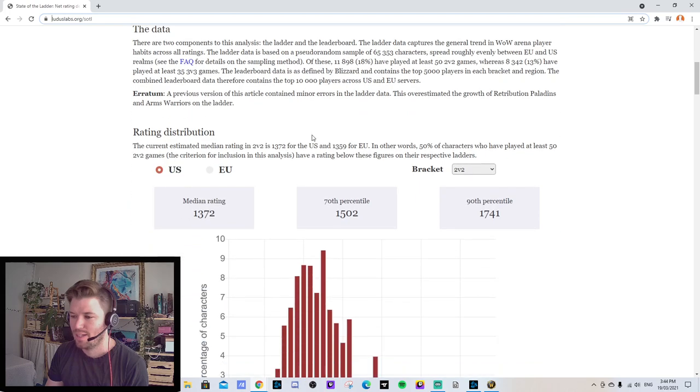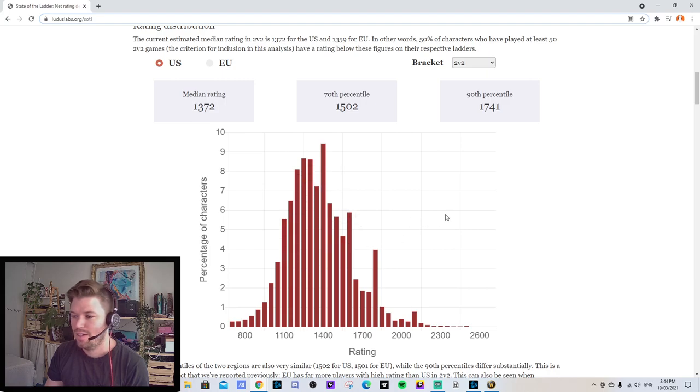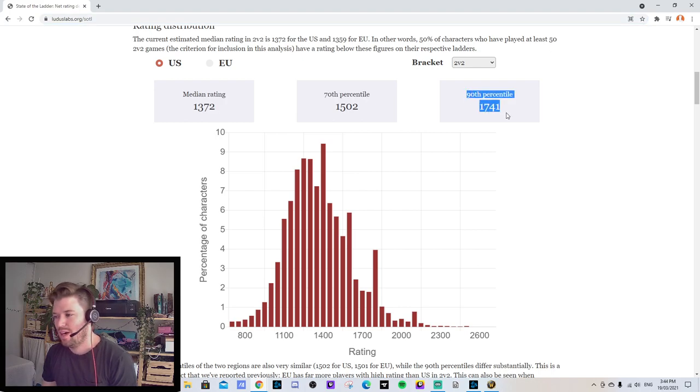This article from 1st of March by Gibbs is showing a sample size of where people are placed in arena. It's a pretty large sample size — 65,353 players — so it's a reasonable representation of the player base in arena. You can see the median rating, the middle rating is 1372. If you're above that, you're better than 50% of players in 2v2. And if you're 1800, you fall into the top 10% of players. This guide is about taking you from 1400, which is the most common range, all the way up to 1800 and above.